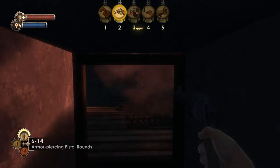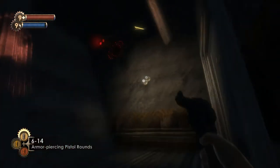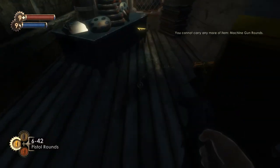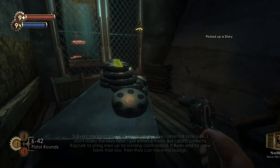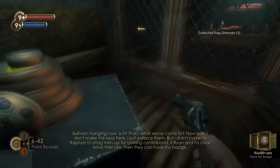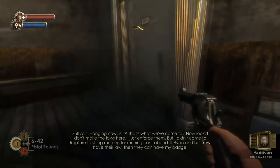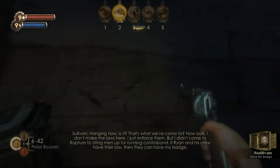There's a security camera in this room and I don't think it's worth hacking — I think I'm just going to blow it up. Here's our first audio diary of the episode. Let's hear it. 'Hanging now, bitch. That's where we've come to? Now look, I don't make the laws here, I just enforce them. But I didn't come to Rapture to string men up for running contraband. If Ryan and his crew have their law, then they can have my badge.'